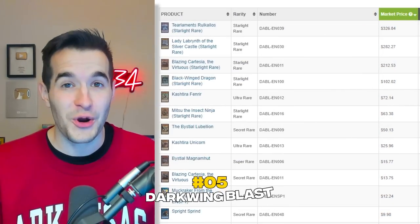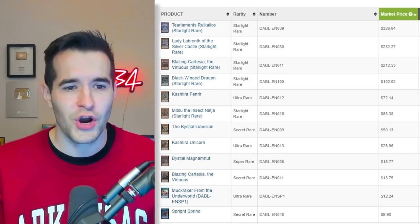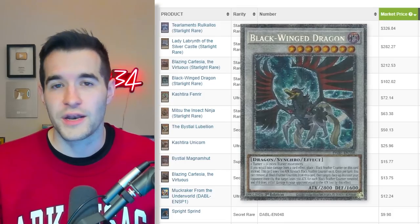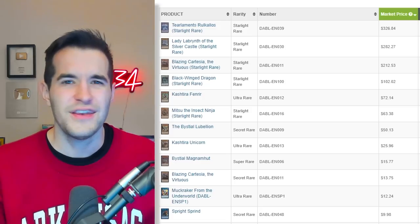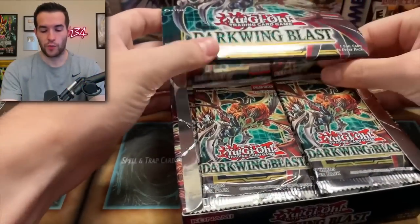At number 5 we have Darkwing Blast. You might hear that and think there weren't any collector cards in that set — and there really weren't. Not many at all. I guess you could consider the Blackwing Dragon somewhat collectible, but it already has an Ulti and a Ghost. We still haven't pulled it, by the way. Not super big in terms of the collector space. But this has to be one of the best value sets I've opened — I'd say the number one value set of the year.